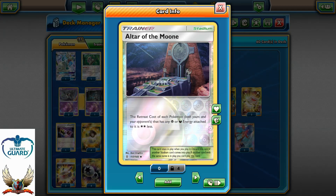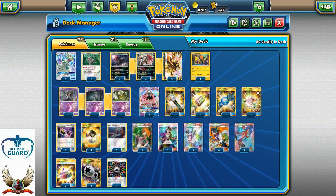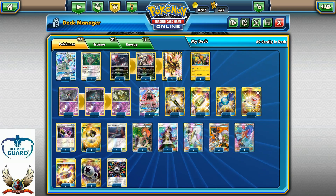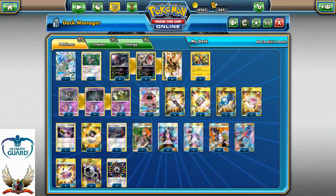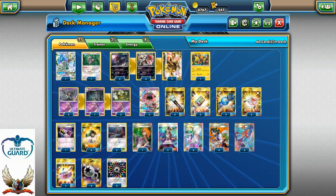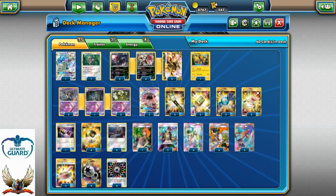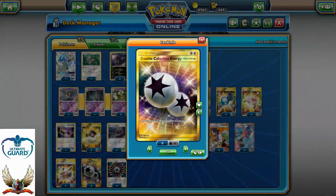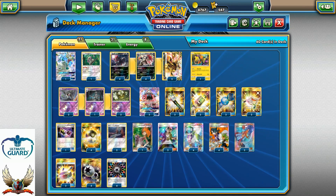I'm running two Altar of the Moon instead of Float Stone — I feel Altar of the Moon is a little better. The supporter line is a pretty standard four-four draw supporters with Sycamore and N, plus one Brigette for a turn-one explosive setup with Tapu Lele, two Guzmas, two Skylars for trainer search, three Choice Bands, four Double Colorless Energies, and four Rainbow Energies.